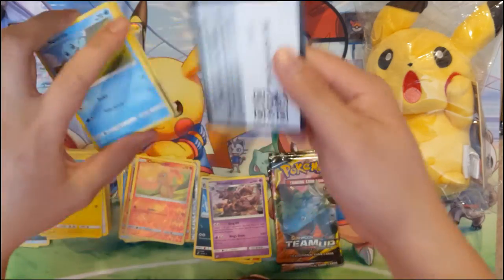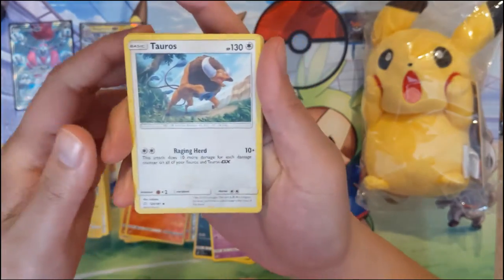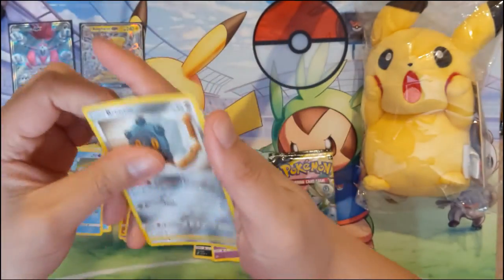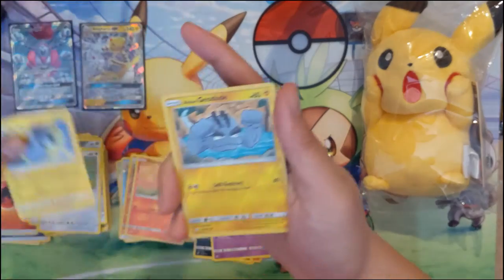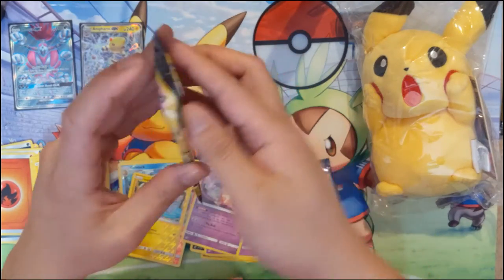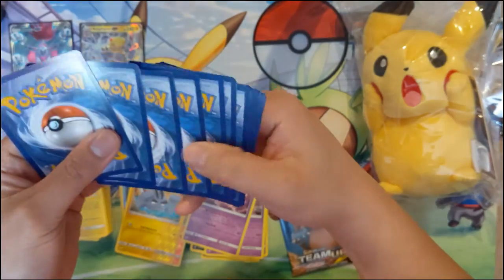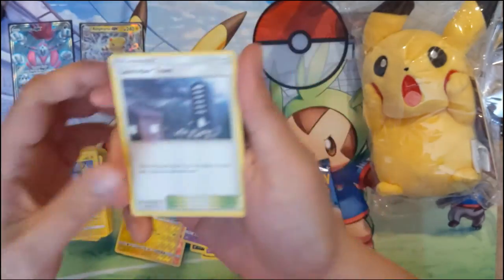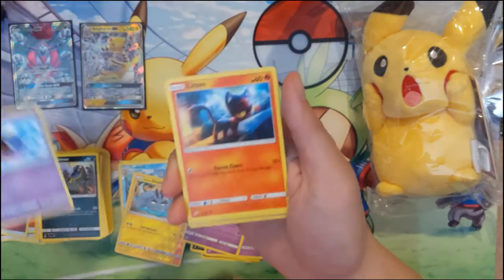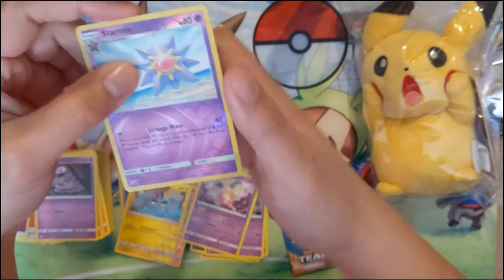All right, running low on packs. We got a fire energy, Tauros, another interesting card, Persian, Metal Goggles — I like the idea. Alolan Geodude and a Mr. Mime. We got two packs left. Reminder: if you are looking for codes let me know in a comment or on Instagram and I'll hook you up. I'm going to stow away a couple codes for every video. With showing codes on the video it's often very similar people that end up getting them, so this is kind of a way to help distribute them. Got a reversed Arcanine — pretty cool.